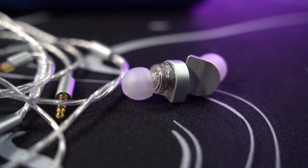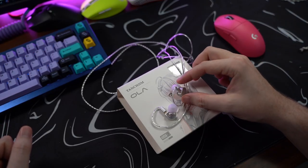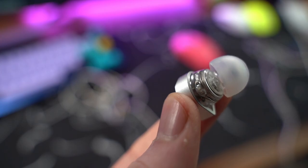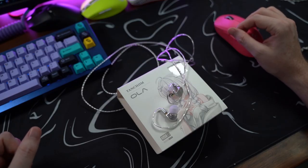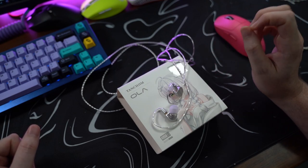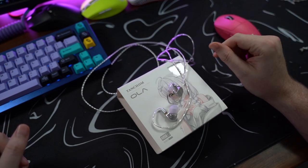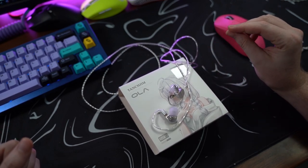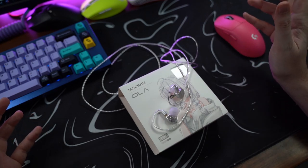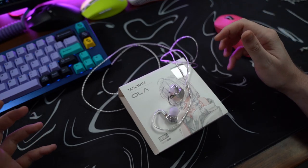The build quality of these doesn't feel anywhere near a Blessing 2 or a Dunu SA6, but the build quality is fantastic, especially for $40. They do have an aluminum casing and the side is see-through, so you are able to see the dynamic driver that Tanshim created within the IEMs on each side. These are one dynamic driver per side — not hybrids like the Dunu SA6, which has six armatures in each side, nor like the Blessing 2s with a dynamic and balanced armatures per side. For $40, I find this listening experience in music to be absolutely phenomenal. I would be shocked if in a blind test you told me these were under $100.